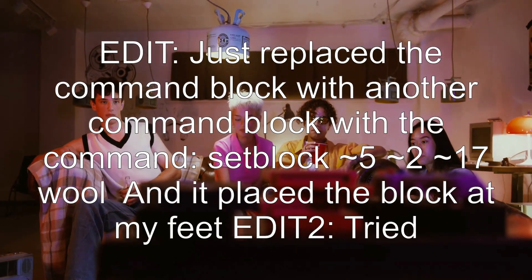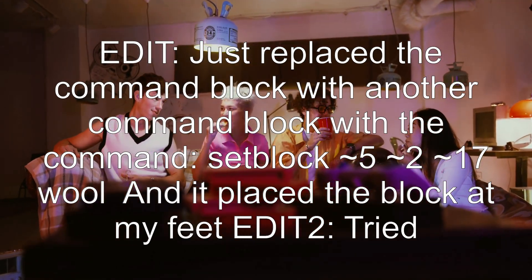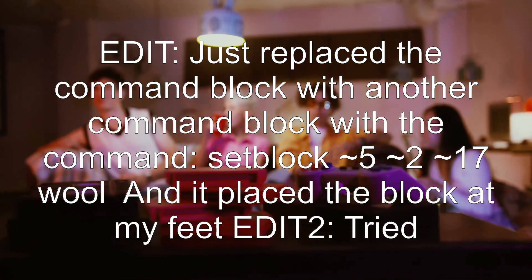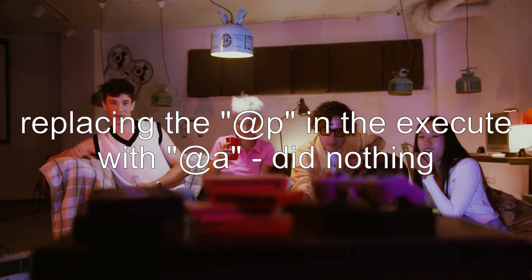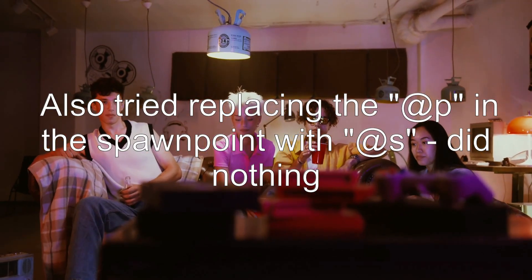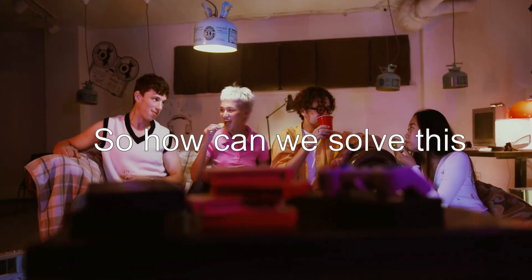Edit: just replaced the command block with another command block with the command setblock ~5 ~2 ~17 wool, and it placed the block at my feet. Edit 2: tried replacing the @p in the execute with @a — did nothing. Also tried replacing the @p in the spawnpoint with @s — did nothing.